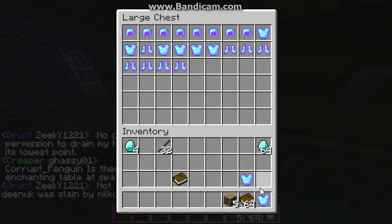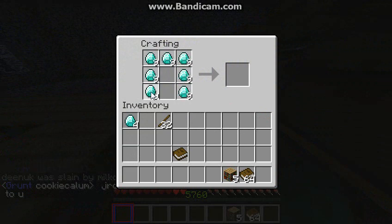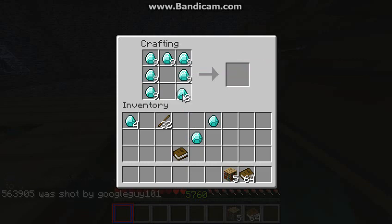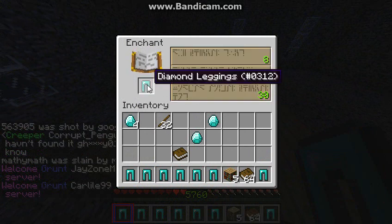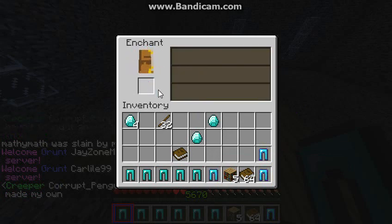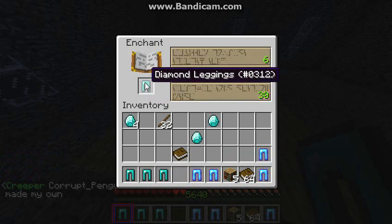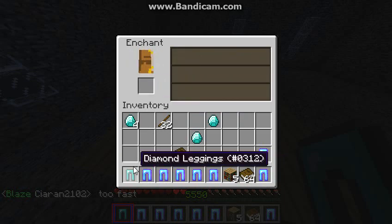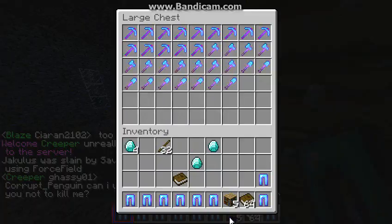We'll be doing organizing later once we get a base design. Not too much good enchants, honestly. A bunch of projectile and blast protection — it's quite annoying. And a lot of fire protection. Alright, some more projectile protection. Good. I like projectile protection.